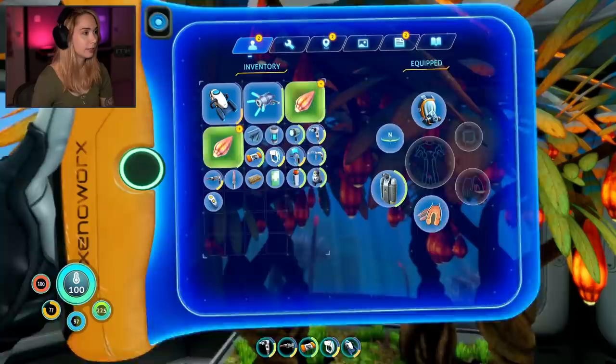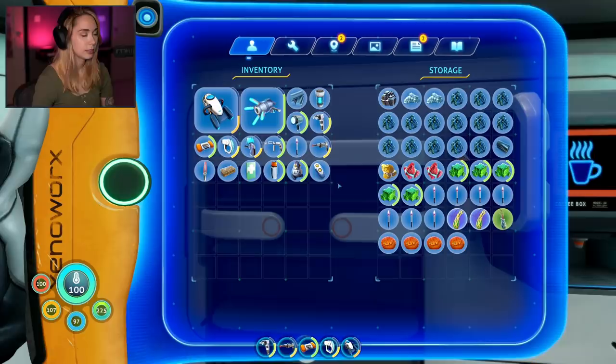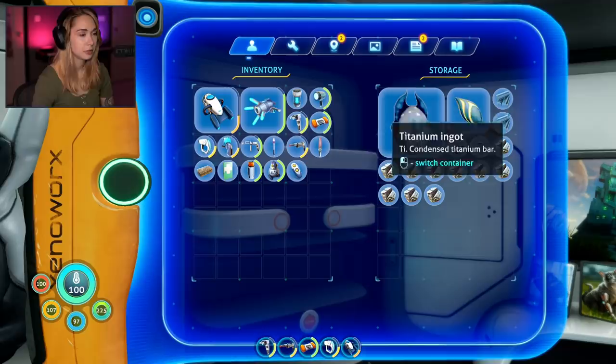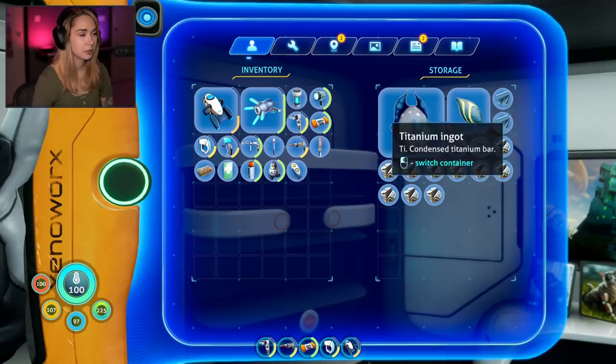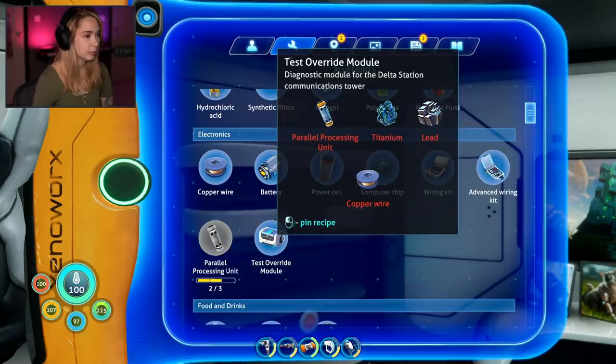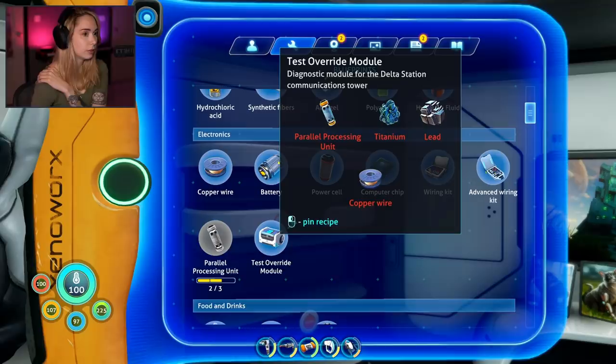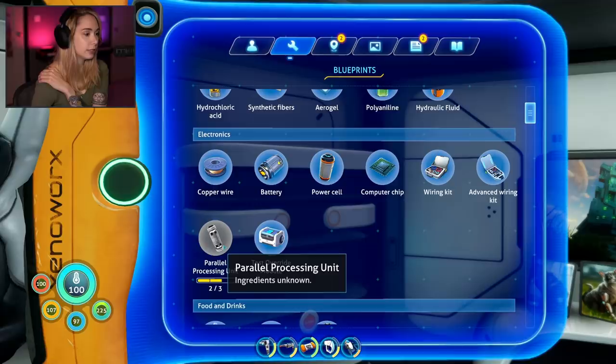Tiny bit hungry. I might want to keep the propulsion cannon on me. Where should I put the titanium stuff? Oh, and this thing — a reactor rod, used to power nuclear reactors. I don't know what I'm going to do with that. Oh, test overwrite module. Parallel processing unit — that's what we scanned in the mercury wreck. I need one more though. Titanium, lead, and copper — the rest is easy, I just need to find one more of these.